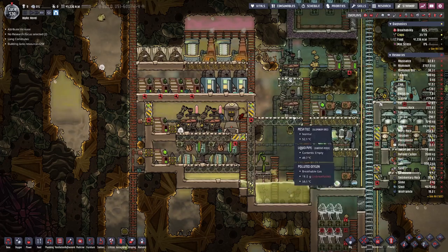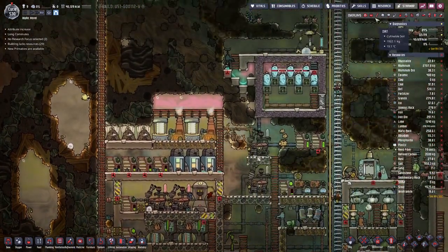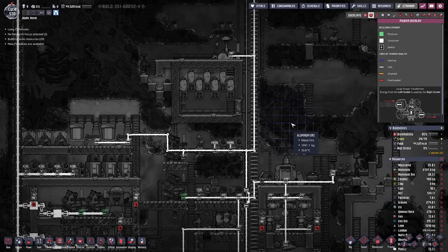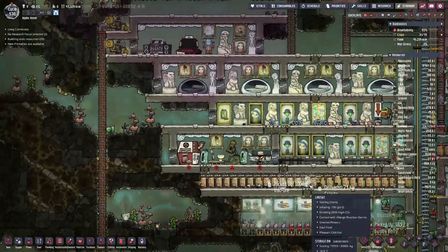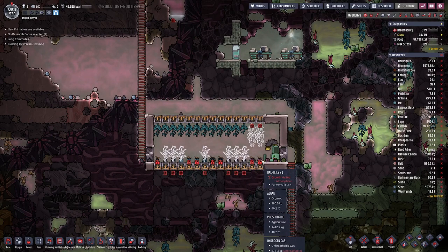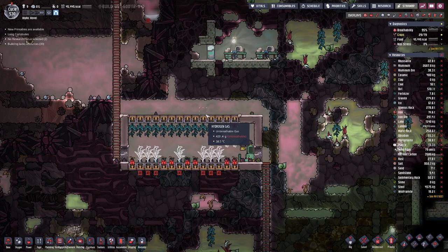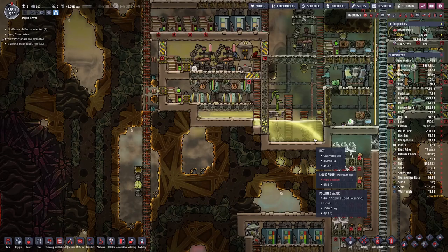Looking at the setup, we are lacking basically the ethanol that we have here for the old setup. What I did was disable this one on top here because we brought in the power from this side, so if we need power from this one, we could probably do something about that. Also tried to add another farm up here, forgot unfortunately that balm lilies require a chlorine atmosphere, so that's not going to happen in this farm. But the pepperonuts should grow just fine, and with that we are using a bit of the polluted water, which has risen here quite a bit.